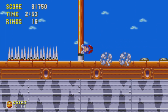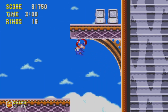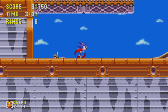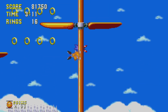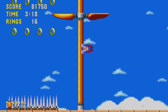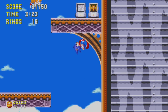Luckily, I got through Carnival Night fast enough to not want to put the game down. But yeah — there's something I wasn't noticing here. Apparently, I was going off which side Sonic was on when I jumped, but apparently you're supposed to hold the left stick or D-pad in the direction you want Sonic to go, and I did not know that. So you're going to see me struggle for a little bit until I figure that out.